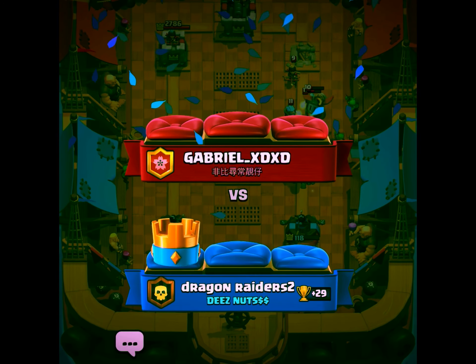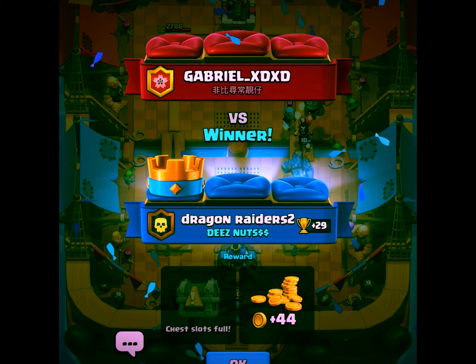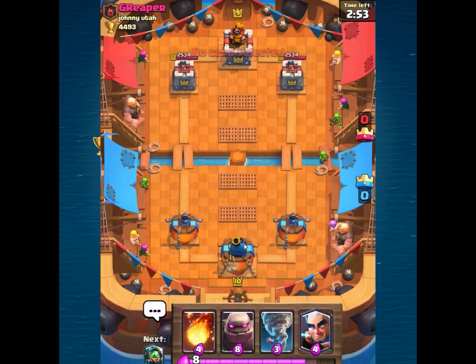That's probably the main reason I use the inferno dragon over the inferno tower — I can get some damage with it too, get some lucky situations, and get a quick tower when it walks on.